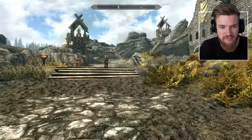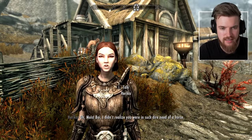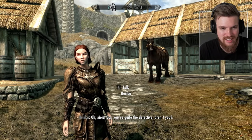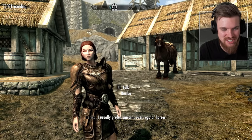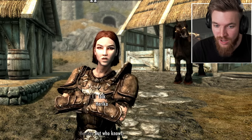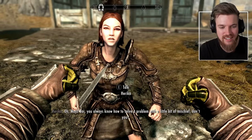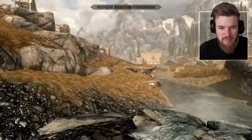'Herika, do you have any money for a horse from Whiterun Stables?' 'I didn't realize you were in such dire need of a horse. Have you considered just walking? It's good exercise, you know.' Damn, she's calling me fat. 'Herika, there's a horse right here. Is this your horse?' 'No, that horse isn't mine. I usually prefer unicorns over regular horses.' She then broke the fourth wall by referencing mods when asked where to find unicorns in Skyrim, which is kind of creative and funny. We decide to steal the horse, but think better of it — so we're going on foot. It's going to be a long adventure.